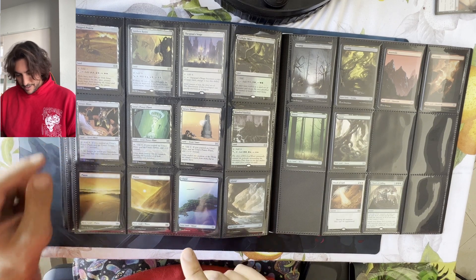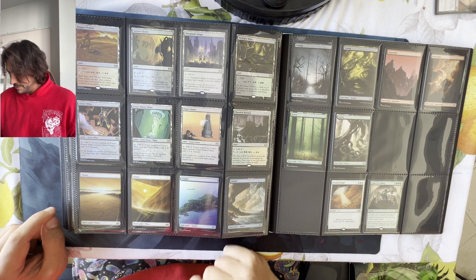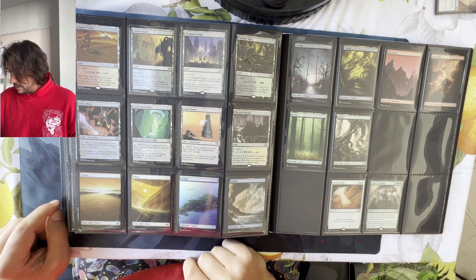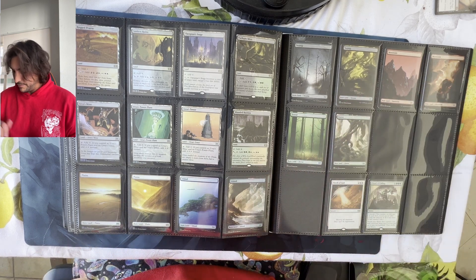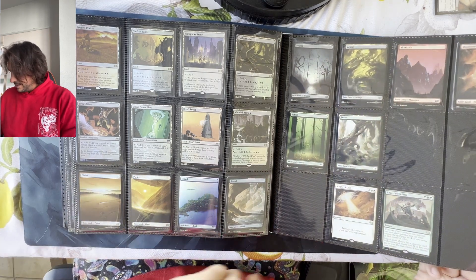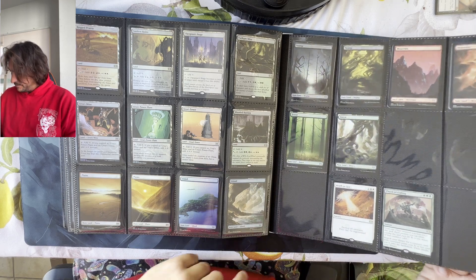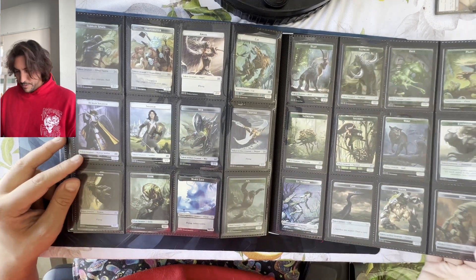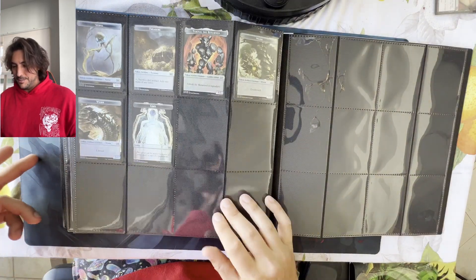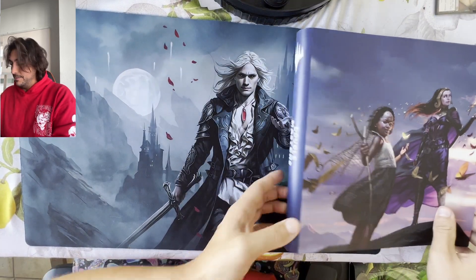These are the lands from Unhinged in foil, which are gorgeous and reprinted in this product. Five of them are from Zendikar, the original. These were the buy box or pre-release cards. And then we have all the tokens — 31 tokens. Let me know if you also collect the tokens for all the cards, and how you feel about reprint sets.